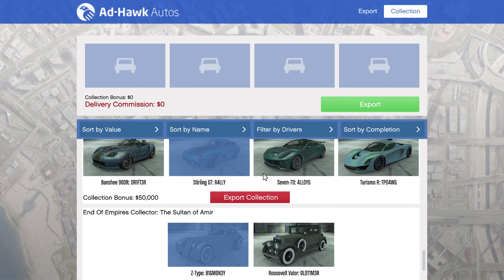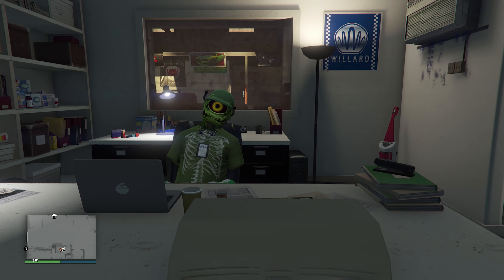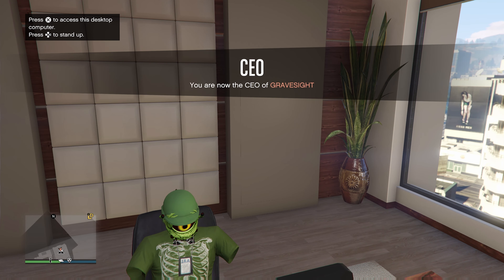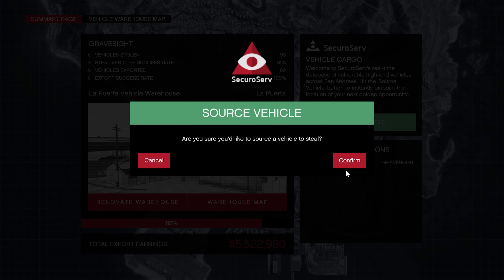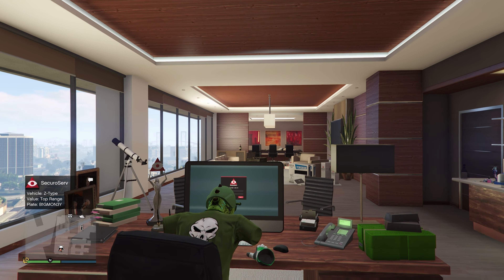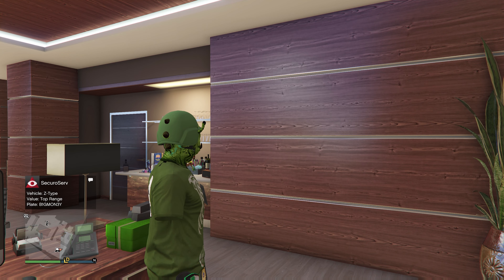We only need about eight cars to complete the whole collection. There are going to be 10 collections to complete for the career challenge — it's not the hardest, just a little time consuming because we're looking for specific vehicles. I have my list of cars I need. We're going to source vehicles from the CEO office, and the bottom left hand corner will show the car and the license plate.